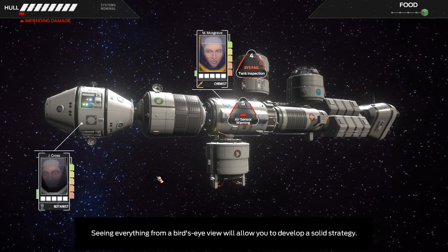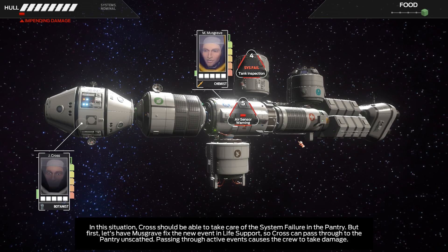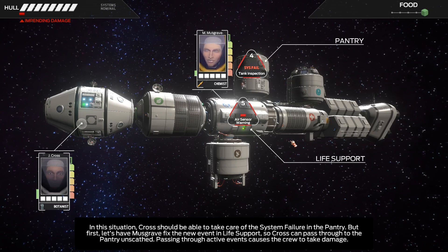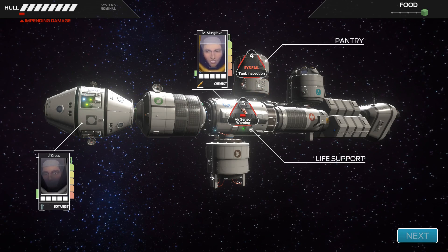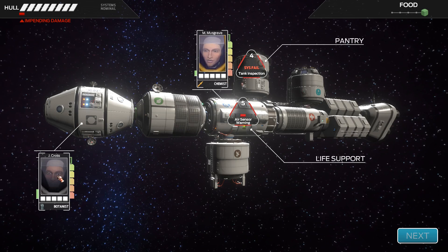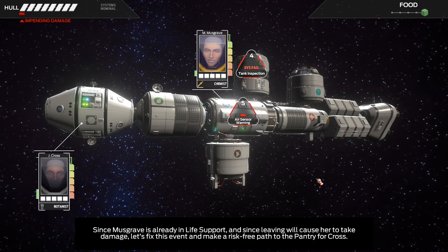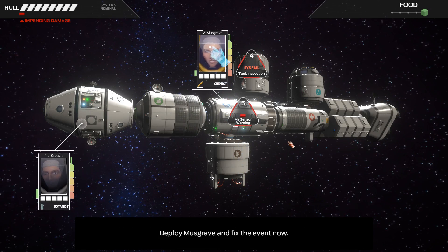Seeing everything from a bird's eye view allows you to develop a solid strategy. One food — that's concerning. In this situation, Cross should be able to take care of the system failure in the pantry, but first let's have Musgrave fix the new event in life support so Cross can pass through to the pantry unscathed. Passing through active events causes the crew to take damage. Since Musgrave is already in life support and leaving will cause her to take damage, let's fix this event and make a risk-free path to the pantry for Cross.